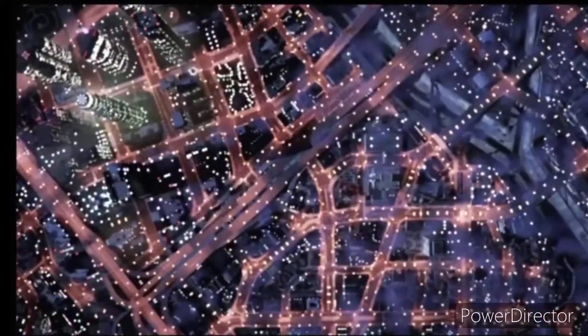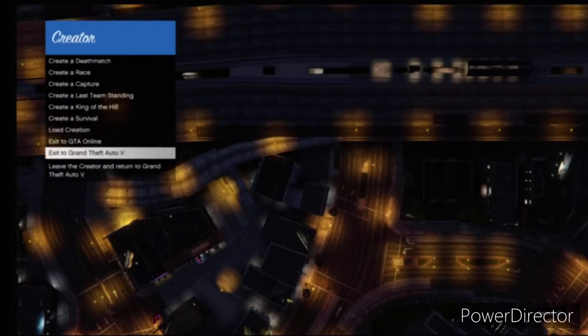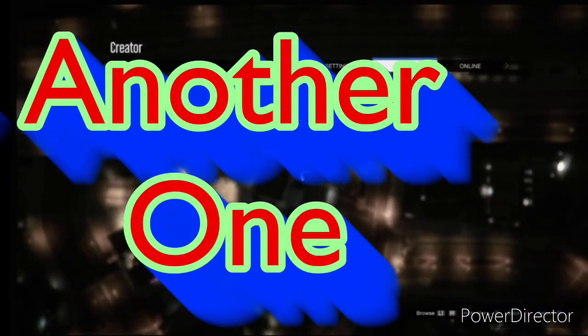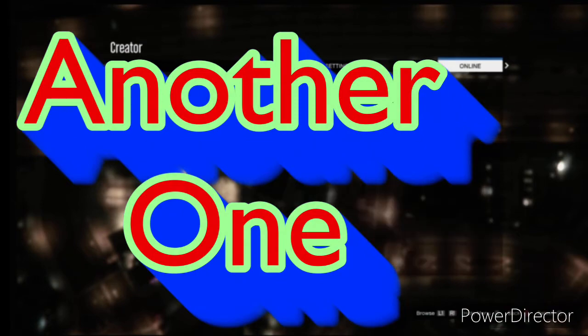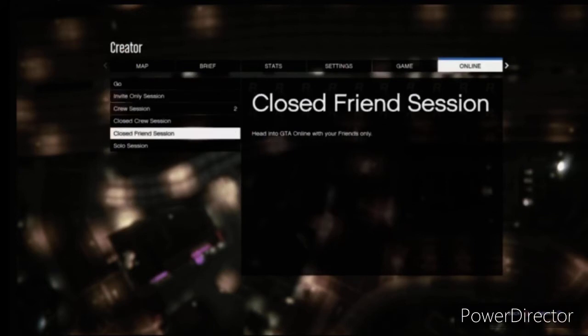Once you load up into Creator, you're going to simply go down to exit to GTA 5. As you can see in the video, we're going down to exit to Grand Theft Auto V. We're going to hover over there and we're going to click on the pause menu. We're going to make our way over to Online and we're going to either go to an invite-only session or a closed friend session.